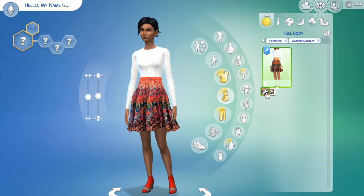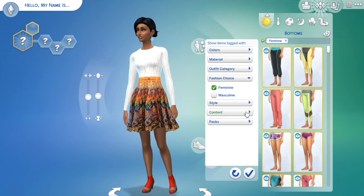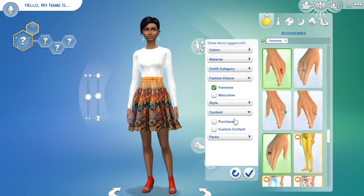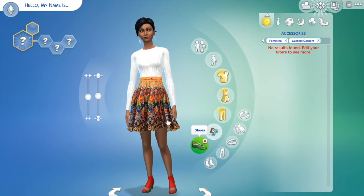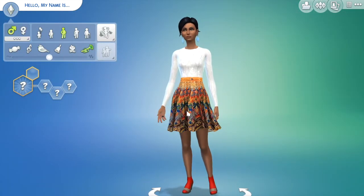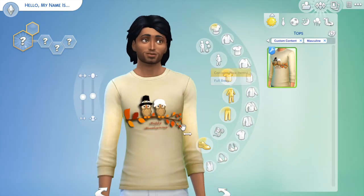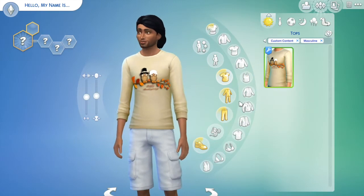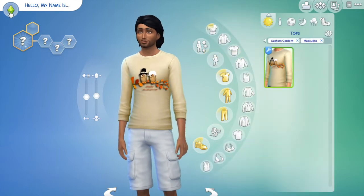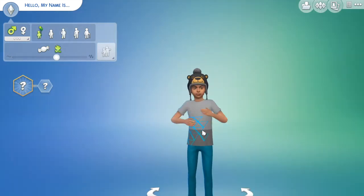It comes in two colors — a darker reddish color and a regular orangish color. I don't think we got any bottoms or accessories; like I said it was very slim pickings. Let's hop in and make her a gentleman because I did get some things for the guys. For the men you get the same type of shirt as the ladies, but no full-body options and no pants.